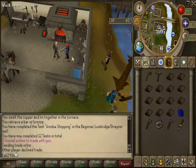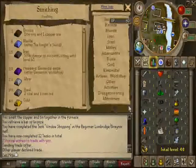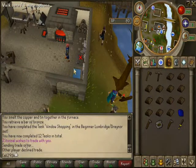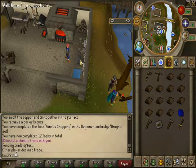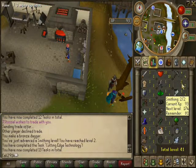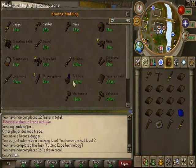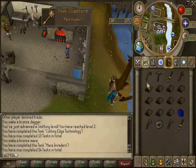They declined the trade. Let's figure out what we can do at this level. Click bronze up here — we can do daggers, hatchets, and that's about it. So let's make a couple of daggers until we have the next level. We're at level two now — that's another task. We can make bronze maces, which will probably give us more experience. It's still one bar, just more experience and another task.